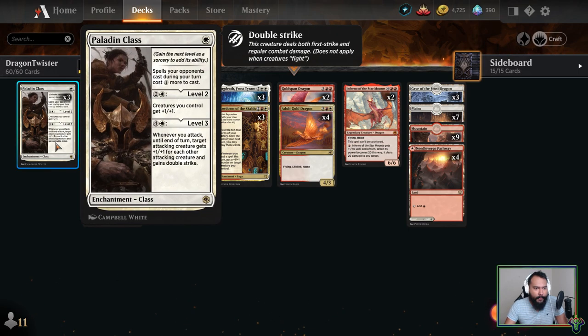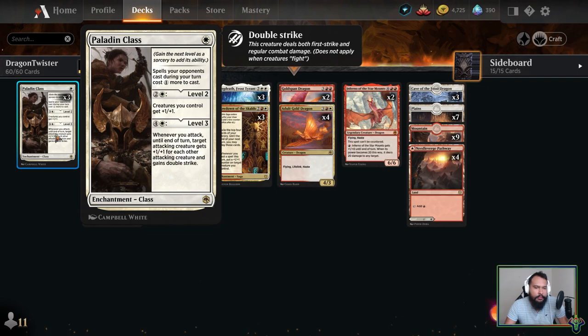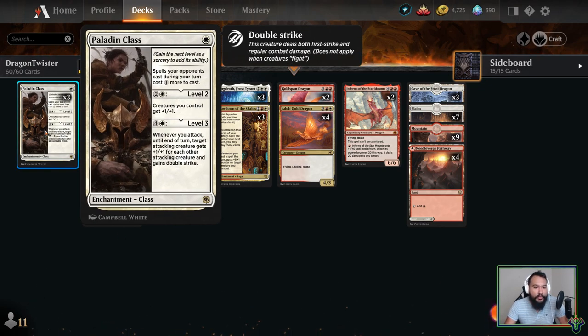Let's hop into the actual cards. Paladin Class is very awesome — the fact that it annoys your opponents is pretty good for one single mana. You get a delayed buff: if you don't have cards to use your mana, you get to just have your creatures be larger, which is always nice. These stack, so you can theoretically play multiple Paladin Classes, level them both to level two, and your creatures will get plus two plus two total.